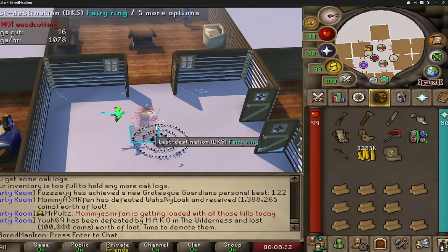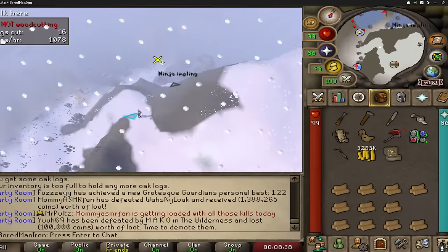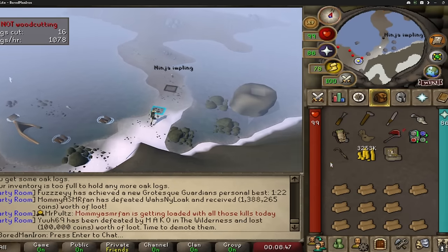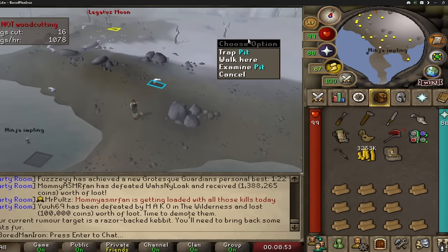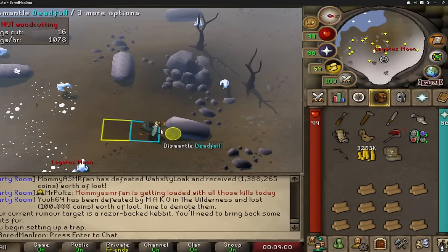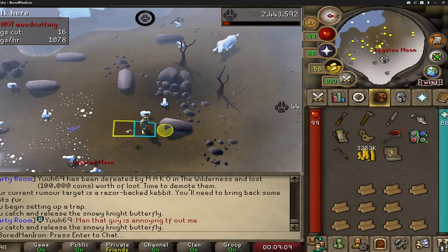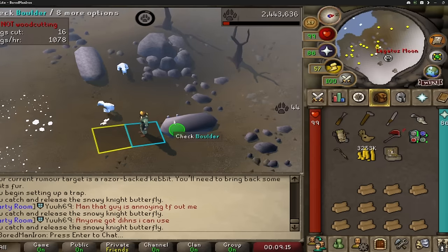Once you have the Quetzal Whistle, a nice thing you can do is right-click and hit 'Rumor' and it will tell you your current task — useful if you forget whether you got a kebit or the cats since they both have 'sabertooth' in the name, or if you feel like you're doing the wrong thing because you're going dry. So I have the Razorback Kebit. The kebits are right here — it's a deadfall trap so you can only place one. This is the best spot because you can catch the snowy knight butterfly right here and stand right here, so while you're waiting on your trap, you can catch it every single time it spawns. You get increased XP per hour specifically in this spot for this task.